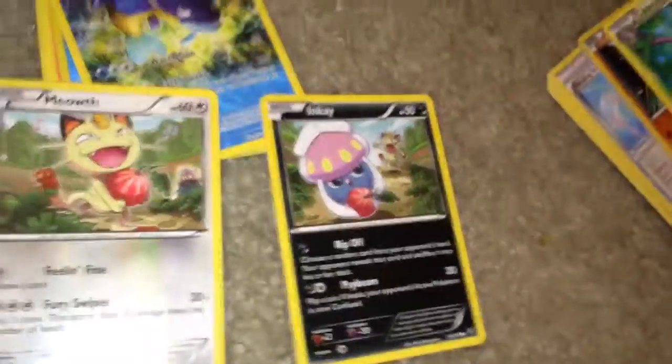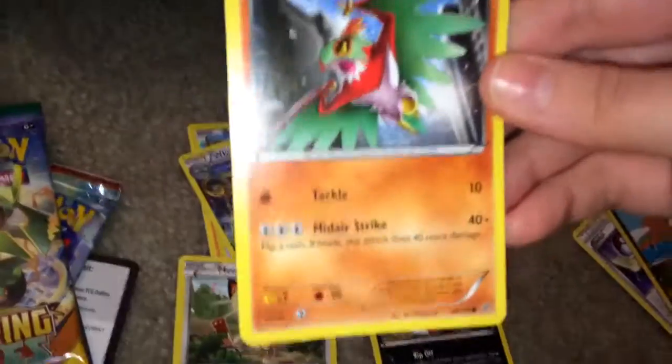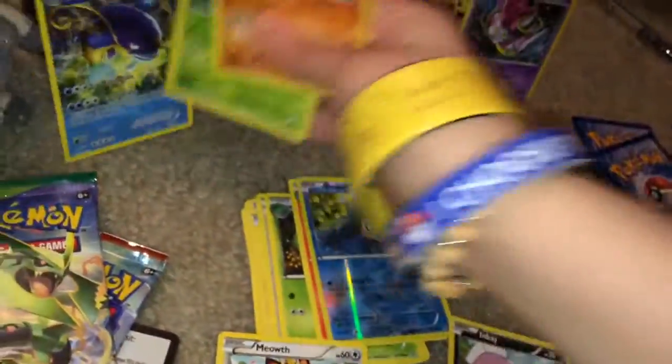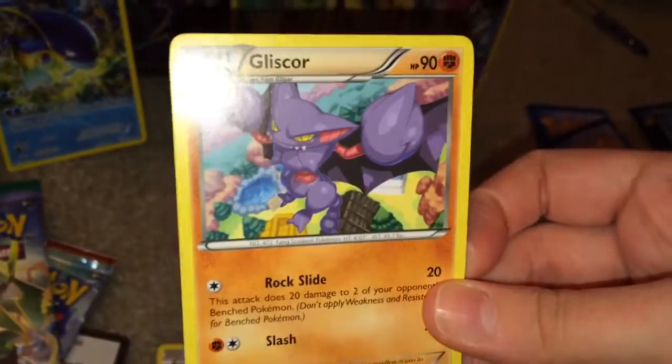We finally completed the set in just one. Just one. That makes me proud. Cascoon. And that's funny. Hawlucha. I'm pretty sure I have this whole lucha card. I guess I better take out the rare. Dratini. This is the only, I think, second time I pulled this healing scarf. Gliscor.